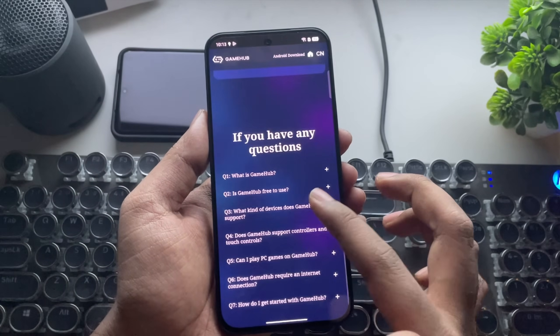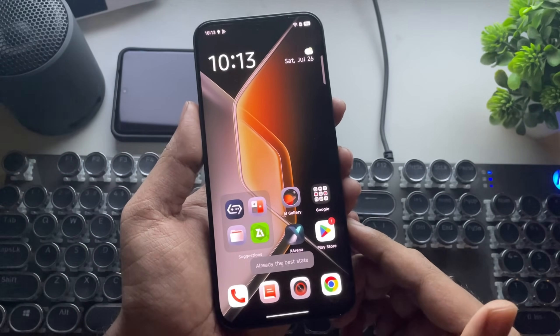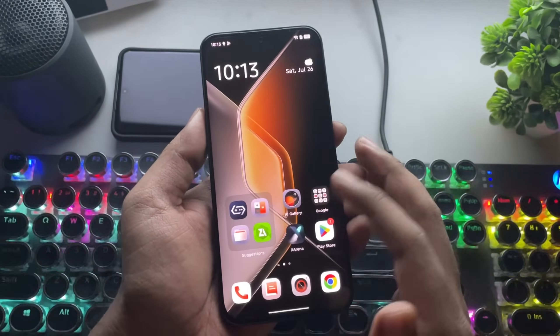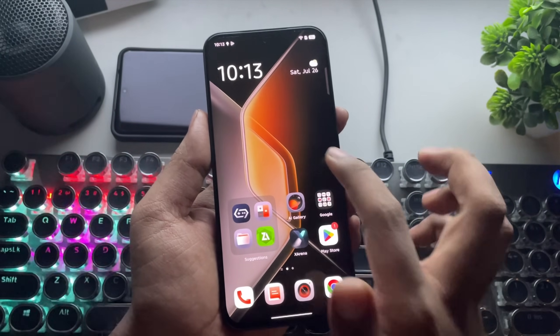In today's video, I'm testing out the latest version of the Gamehub emulator for Android on a Mali GPU device. Version 4.1.3 finally brings support for Mali GPU devices, from low-end to flagship. Earlier, most games wouldn't even start on Mali GPUs, but now that's a different story. Mali GPUs are finally stepping into the ring, going head-to-head with Snapdragon's Adreno GPUs. Games like GTA V and other DirectX 10 or 11 titles are now actually running. Let's put it to the test and see how well it performs.